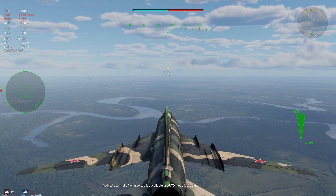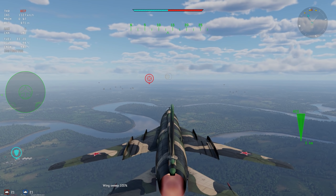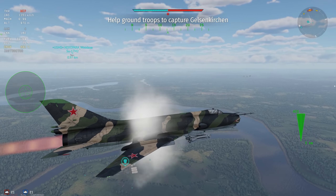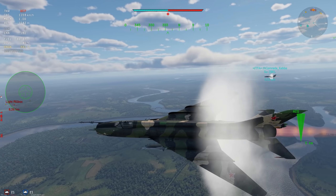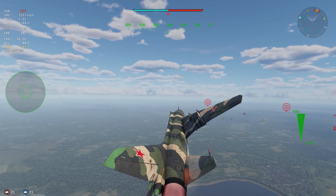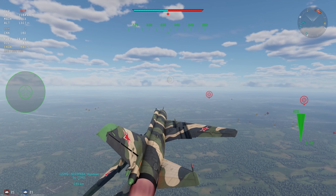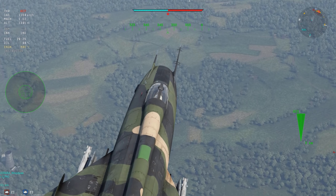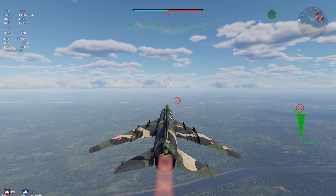Jumping into the next match, we see the manual control option and we're going to switch to manual sweep, allowing us to have 100% control over our wing sweep. It is automatic to start off with — there is a keybind you'll have to set, and then you'll also have to set a variable relative control, and then it will allow you to actually position the wings where you want them. For ground forces, this would be a more capable aircraft, since it can carry those Russian air-to-surface rockets — the manually guided stuff. This thing is really good at what it does.